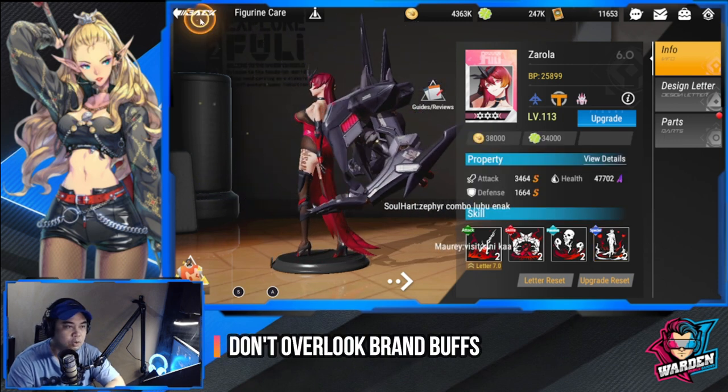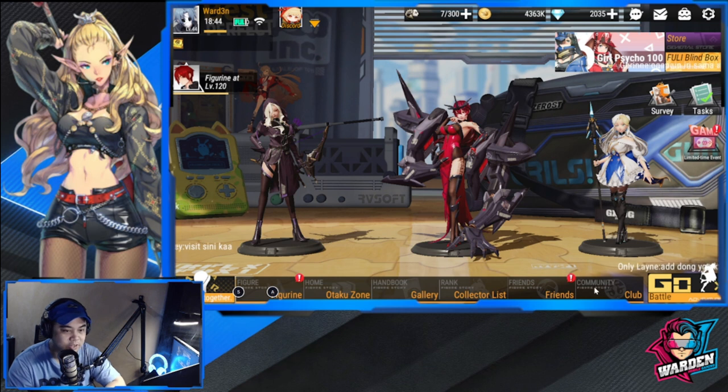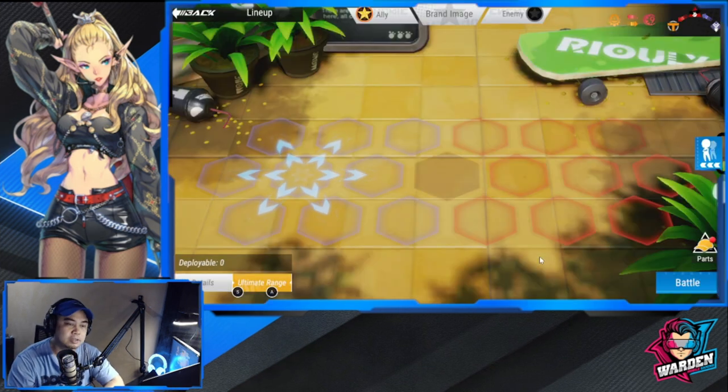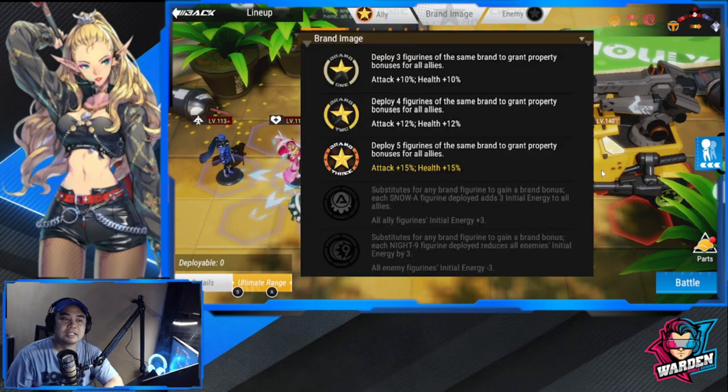Tip number three: do not overlook your brand buffs. I was guilty of this one. When you go into battle, you can actually check your brand buffs before deploying. I was looking for this feature and didn't realize it's accessible right there — it's not even in the game's help section. Make sure to check the buffs you receive when deploying your team, because it's a big boost to the attack and health of the figures you bring.